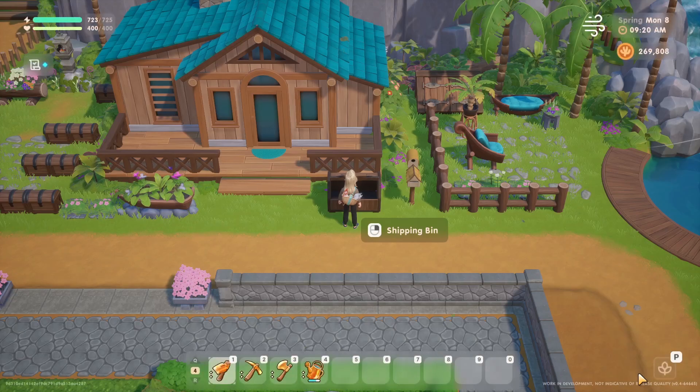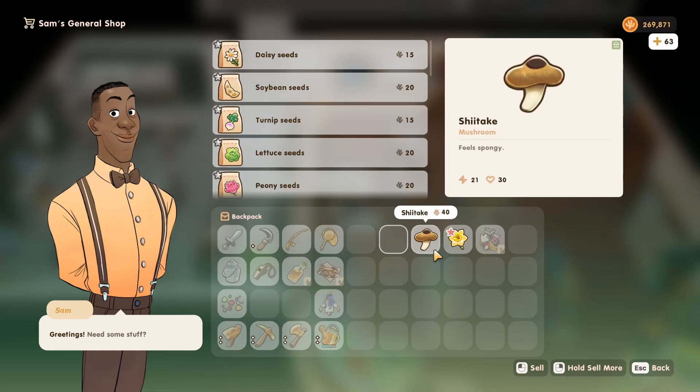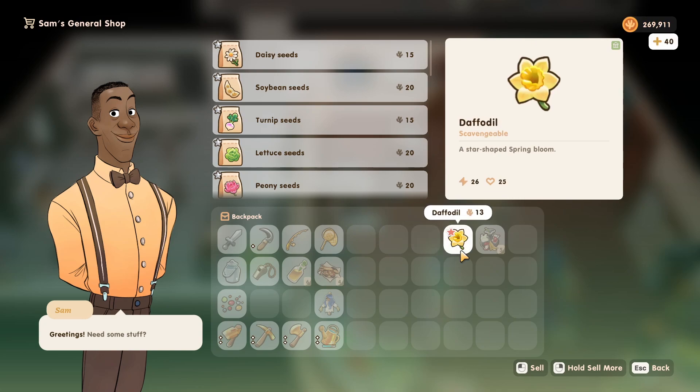But if you're still running out of shipping space and have tons of items to sell, you can still visit shops around town to sell relevant items, which leads us to our next new feature.